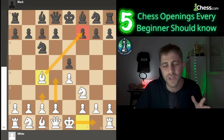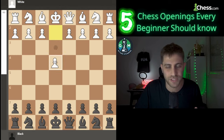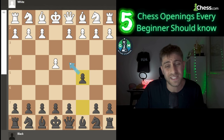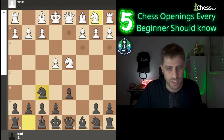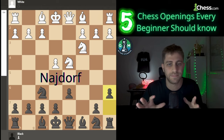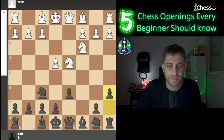For those of you looking for a more counter-attacking style, the Sicilian Defense is a popular choice for Black. It begins with e4, c5. Unlike the symmetrical e4, e5, the Sicilian challenges White's center control by attacking from the side. There are many variations of the Sicilian Defense, including the Dragon and Najdorf, each with its own aggressive strategies. The Sicilian gives Black the opportunity to play for a win right from the start, rather than just trying to equalize. If you prefer playing aggressively with Black, this is an opening you should learn.